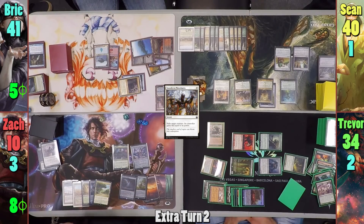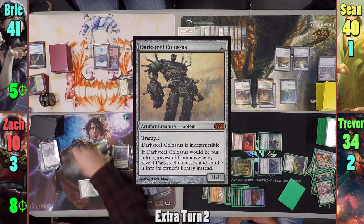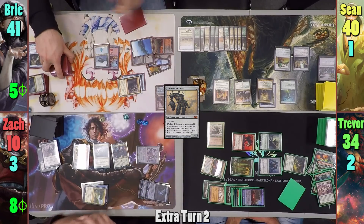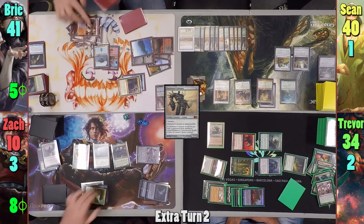Moving to his third turn, Zack lays out lands for two of Jodah's casts — the first for Progenitus and the second for Darksteel Colossus. Zack moves to combat, swinging Ulamog at Bree once more, and the Eldrazi exiles 20 of Bree's cards from her library and deals 10 damage.